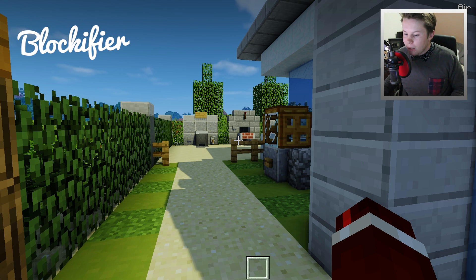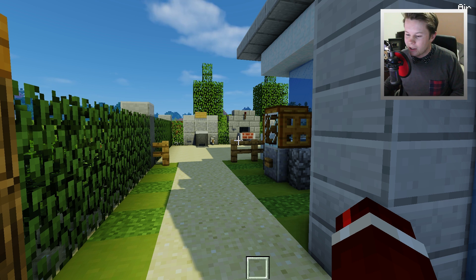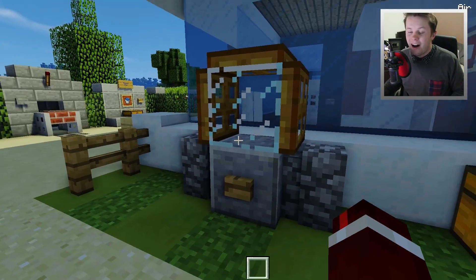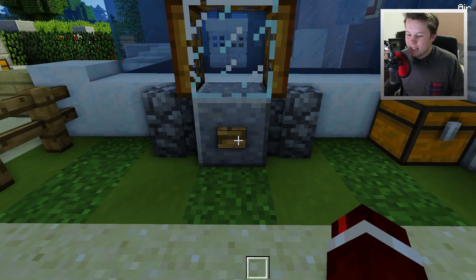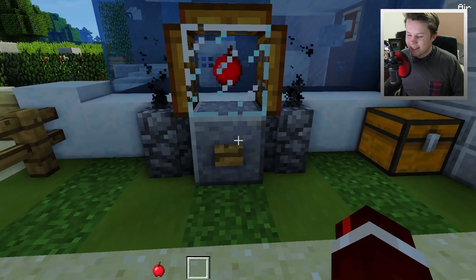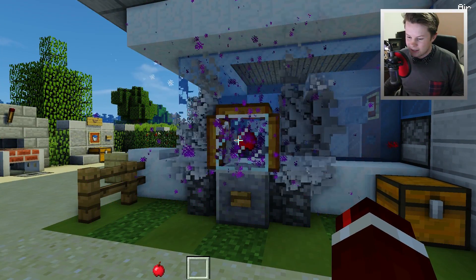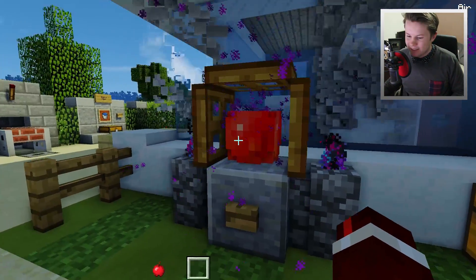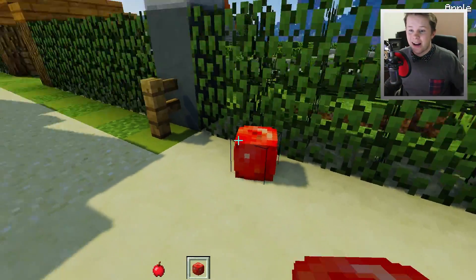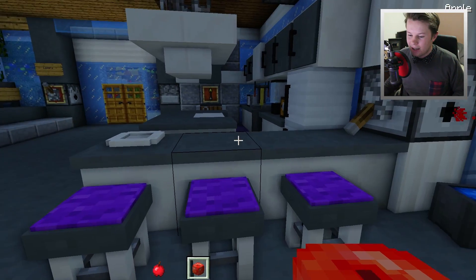The next creation is something I like to call the Block of Fire, because pretty much what this does is it turns items into their block form. You guys might think this is a mod, but if you go to the original video you can download the world and load it into vanilla Minecraft and it will work. So we put an item inside of this glass case here, press this button, and it will transform it into a block version. If I grab this apple and pop it into the machine, then press this button — have a look at this — it's literally transforming this item into a block. And there we go, we've got a block version of the apple! We can place that down and decorate a house with it.